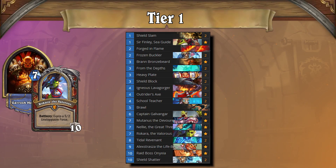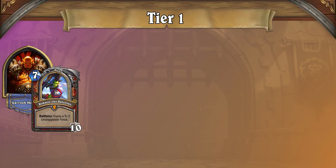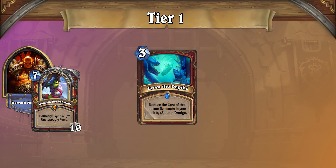Control Warrior, the ladder tyrant even before the mini-set's release, leads the pack at Tier 1. While the new 4 and 8 mana elementals have proven to be solid inclusions to the deck, the real showstopper continues to be From the Depths. This card allows you to discount some of your largest threats, making it extremely easy to pressure out your opponent and even cheat wins in what should otherwise be unwinnable situations.